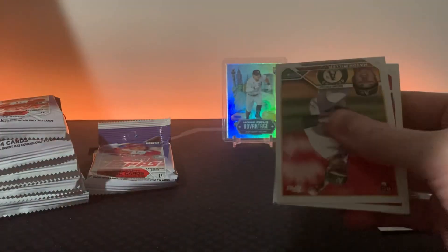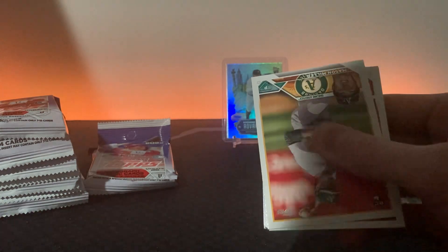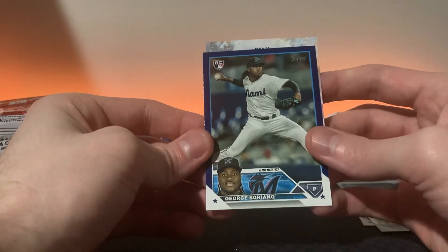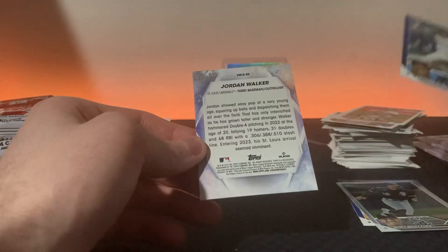Let's keep going. Need to sip on some beers after that one. Michael's Bush - let's go, another retail blue here. George Soriano, I don't think I have too many of his cards. Another Miami pitcher - Yuri Perez, Edward Cabrera, Jordan Walker. A lot of upcoming rookie pitchers for Miami. Don't mind Miami as a team - the Marlins.